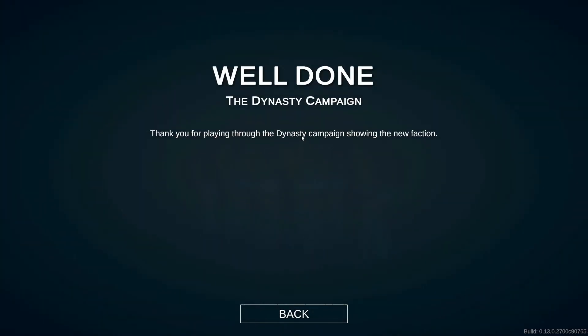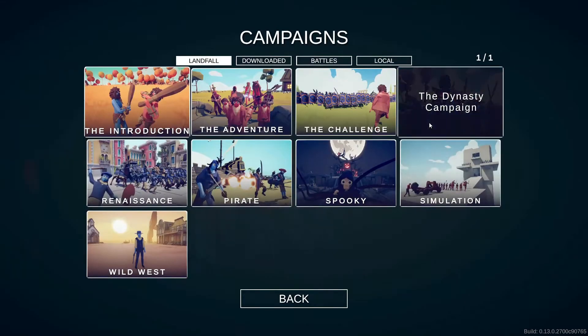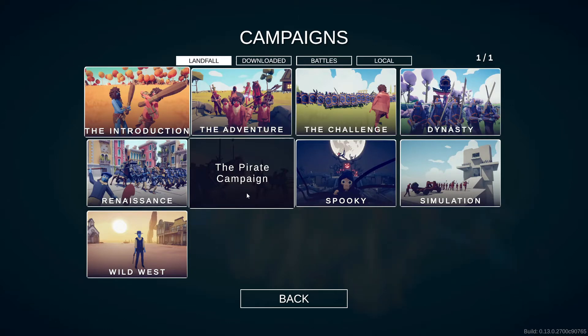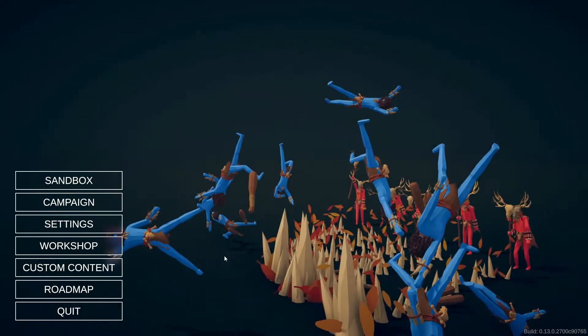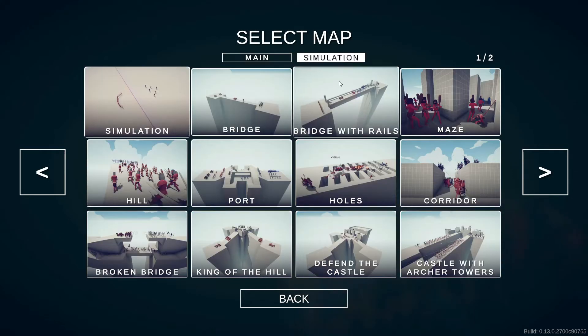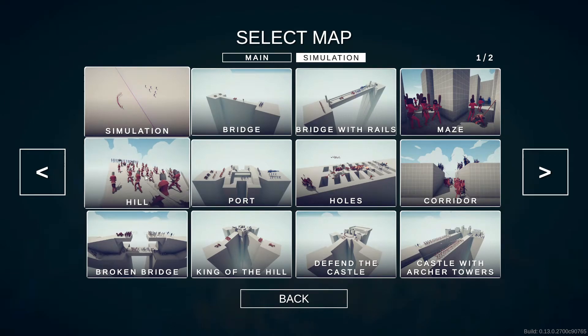That was the final level in the Dynasty campaign. We've got a few more campaigns left. I think the next one I might do is probably the pirates — the pirate one sounds pretty cool. Maybe I'll go back to the challenge levels later on. But before I end the episode, I want to do some more sandbox. I want to do one of the simulation maps. Last time I did the bridge, so this time I might try the hill.